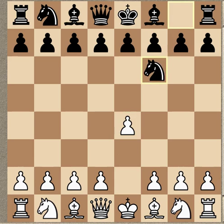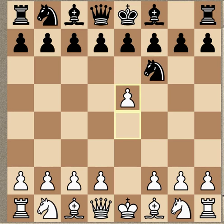So e4, knight f6. This is the start of Alekhine's Defense. The idea is basically to attack White's center right away with the pieces and provoke White into overextending himself — to prove that White's presence in the center is premature and thus weak. However, practice has shown that as long as White does not overextend himself, say by putting too many pawns in the center, he maintains an advantage in the position. So the most critical move is definitely e5, attacking the knight.